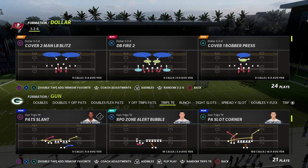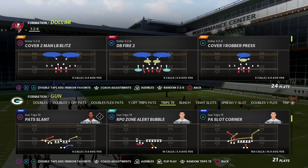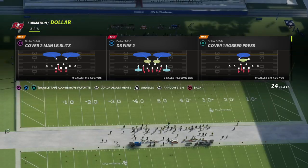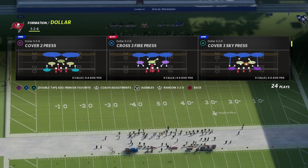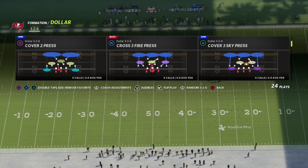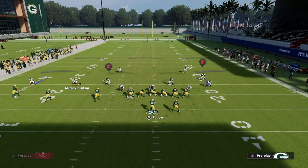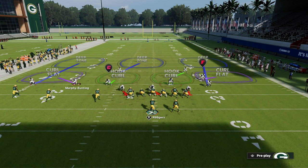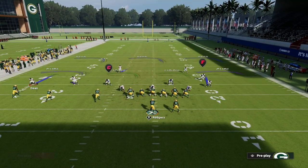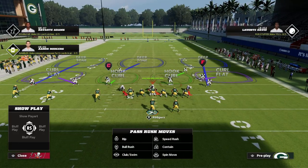My favorite play for cover three is the PA Slot Corner out of the Trips Tied In formation. What makes this so good against cover three is understanding what cover three does well. It has a curl flat zone that plays high or low depending on the situation, and it also has these outside thirds.